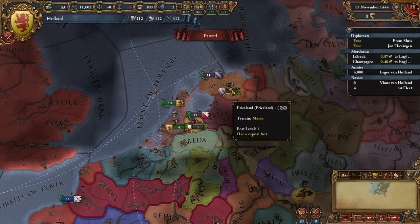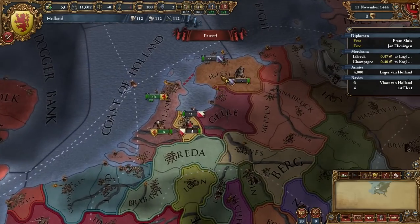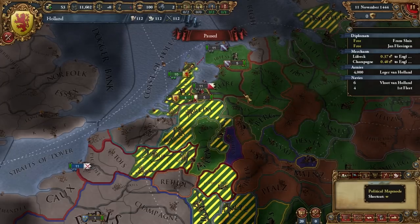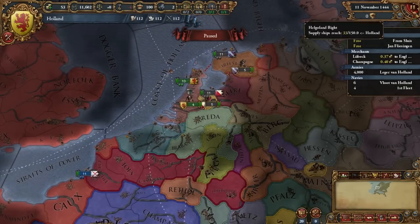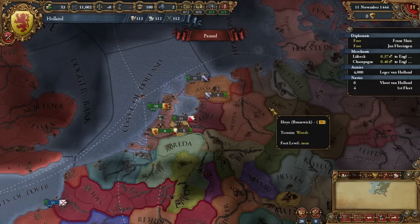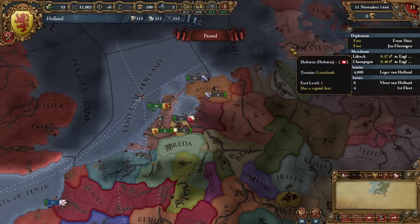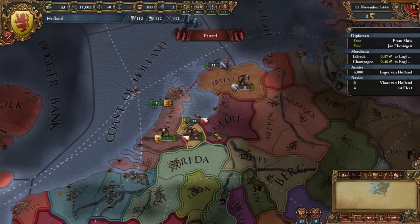The other way to play is as one of the other three Dutch minors that start independent: Friesland, Gelre, and Utrecht. These are all one-province minors and are all part of the Empire. The strategy for any of these is the same as with any HRE nation: you want to become friends with the Emperor and several other powerful people. If I was playing as Friesland, I might want to become friends with Brunswick, the Hansa, Hesse, Saxony, and Austria. Beyond that, you just want to eat more territory until you have enough to take on the big guys like the Burgundian Blob.